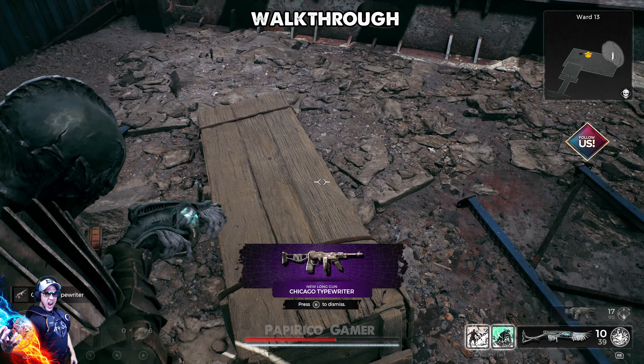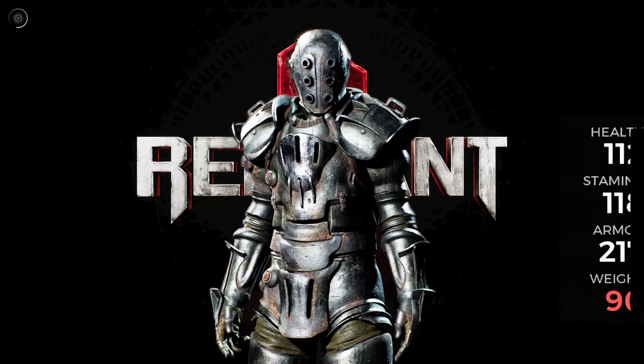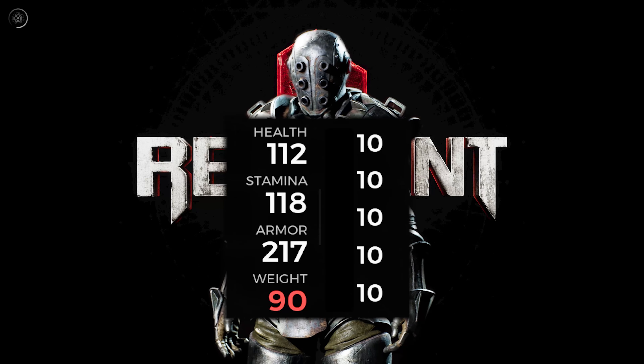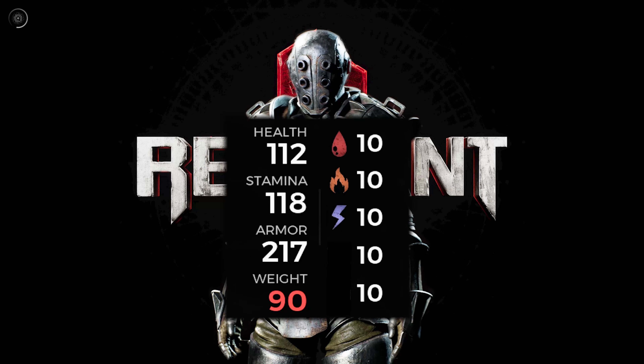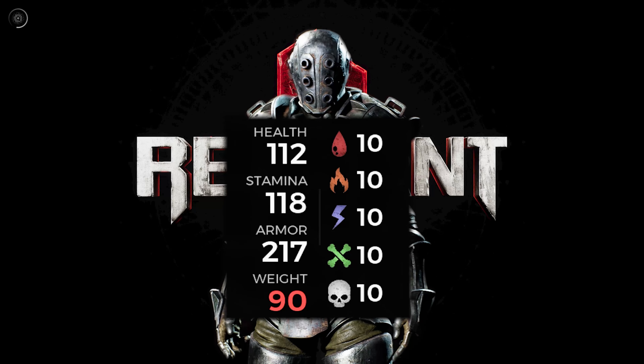Now go ahead and pick this baby — the Chicago Typewriter. But the marvels continue: introducing the Leto Mark II, an extraordinary gear set that bestows a remarkable ten points across the board for all your resistance attributes — bleed, fire, shock, corrosive, or blight. This gear set equips you to overcome any challenge that lies ahead.